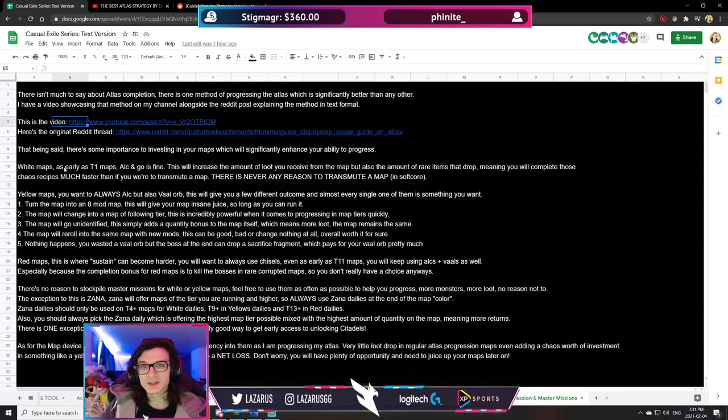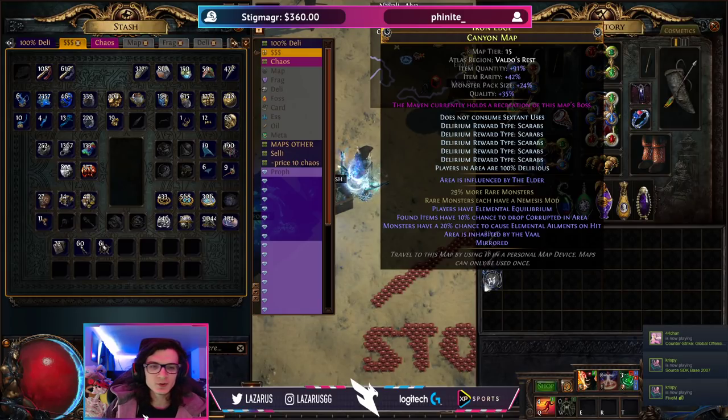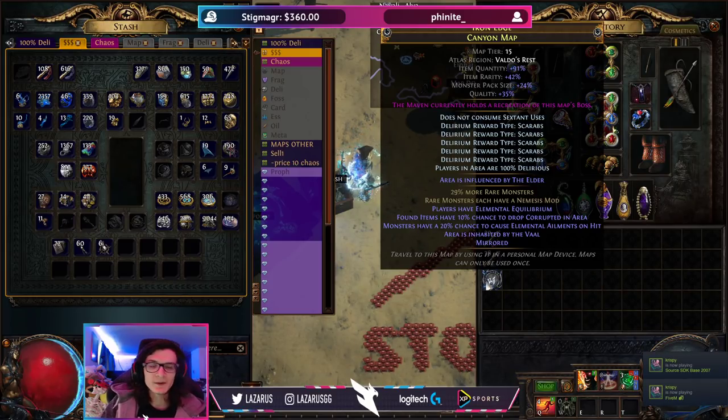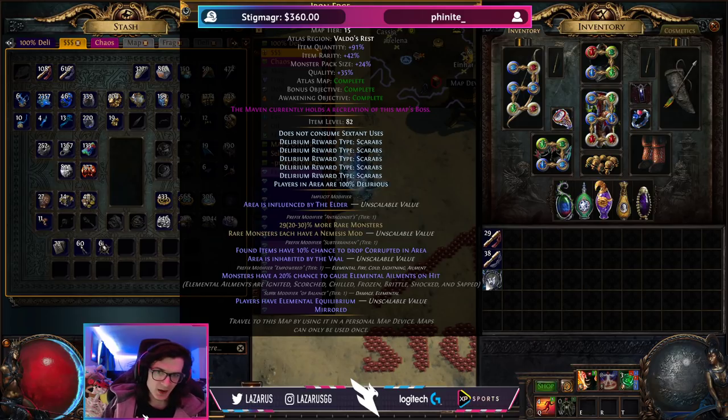How much should you invest in your maps? What's a reasonable amount of investment to make sure you're always progressing? When it comes to white maps, I would always use an Orb of Alchemy. Whenever you roll a map, it's like any other item in the game — a rare item will always have at least four stats: two suffixes and two prefixes. If we look on here, we have Nemesis and Corrupted, as well as Elemental Equilibrium — four mods.